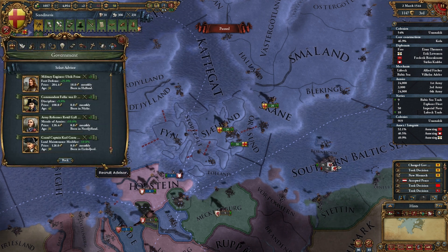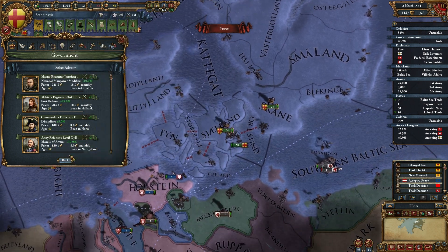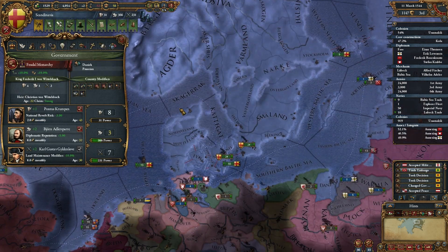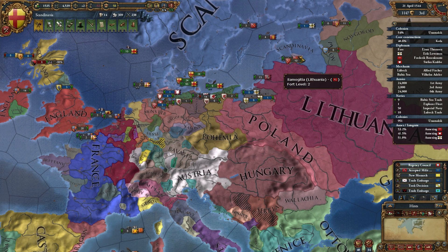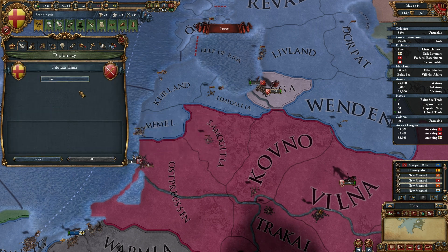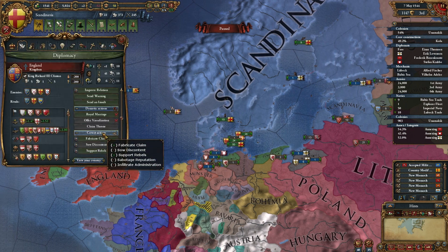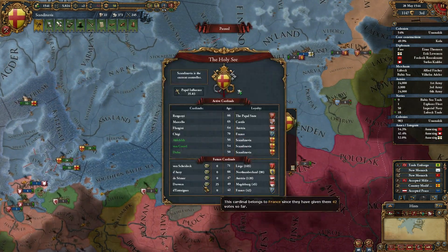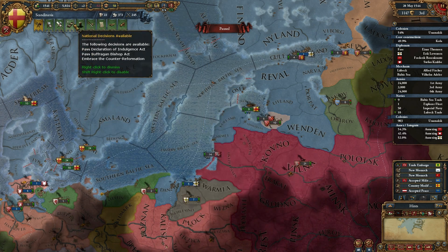Oh crap, it's a level 2. We can't support you. Let's do land maintenance modifier — decrease our costs. Peasants getting uppity — well, we don't want that, so I guess we'll lose some administrative power. We gained a diplomat! Alright, England, you are now being embargoed — so there. And then we'll fabricate a claim on Riga while we still have this papacy. We should probably give ourselves some more cardinals. It's only one cardinal, but it's fine.